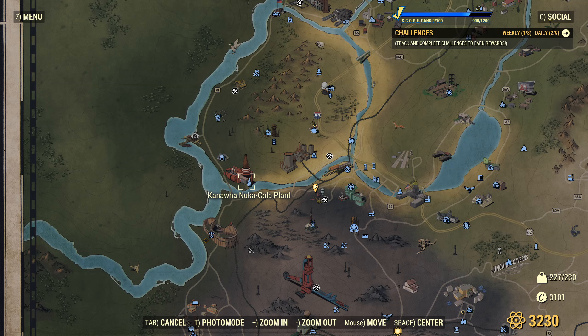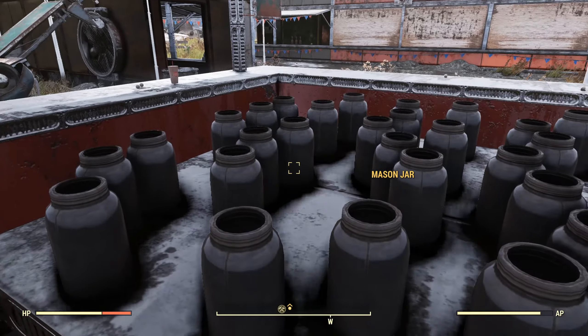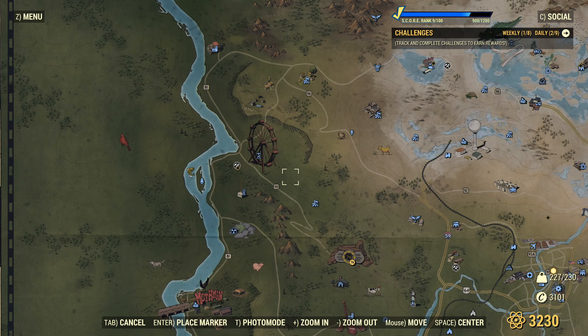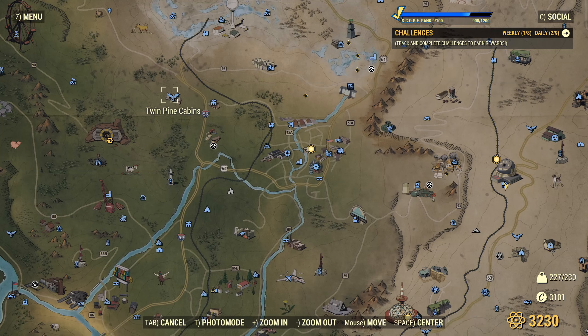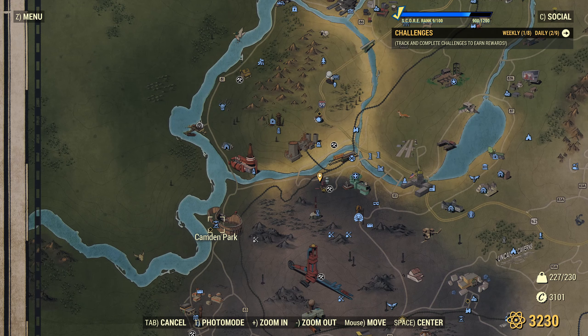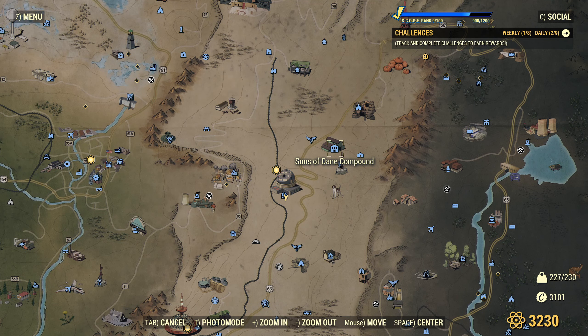We got 74 glass at the Nuka-Cola plant. I headed up to the Tyler County Fairgrounds — a lot of glass up there: 59 glass for a relatively small site. Along with that, there was some glass I found over in Flatwoods. I got 30 glass just out of the Flatwoods Tavern. I also went to Camden Park and got another 30 glass there. Last but not least, I went over to the Sons of Dane compound and got 99 more glass.